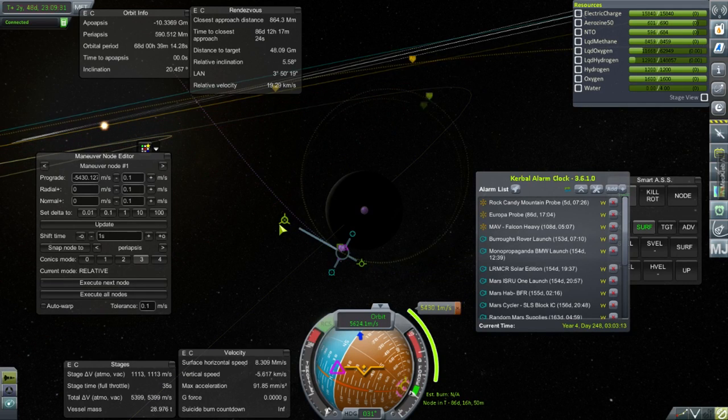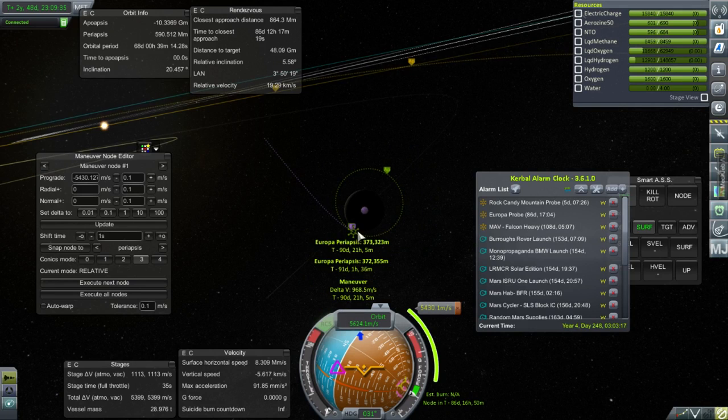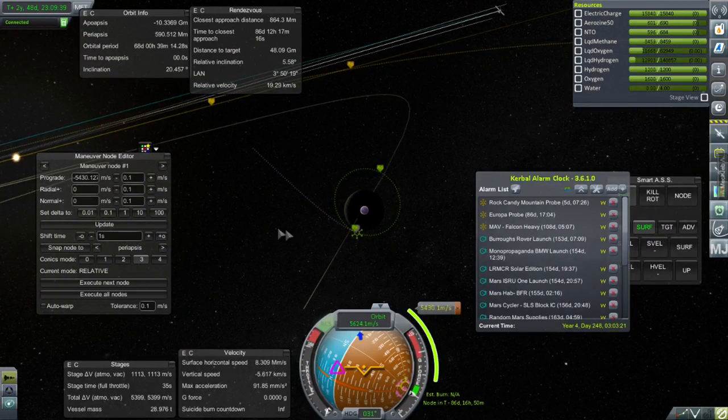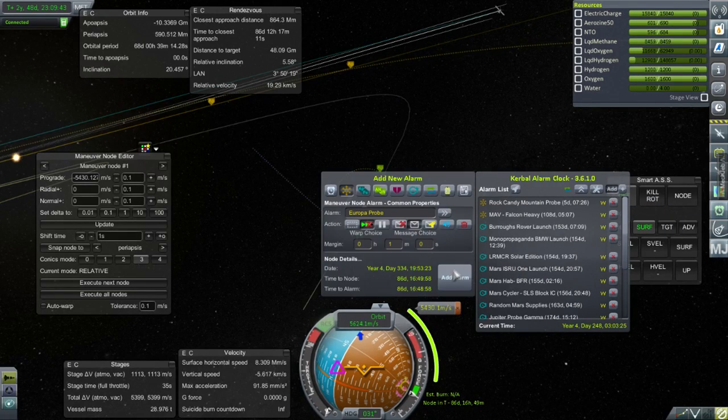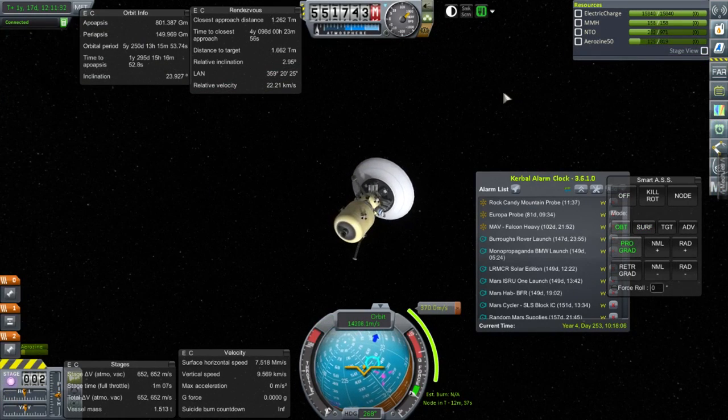There is a locked tank I didn't realize initially when I started streaming, but then I figured out that I had a locked tank to use, so I have more Delta V than is displayed. It'll take about 5,400 m/s to do the initial burn at Jupiter and then another 2,000 or so to get into orbit around Europa — less than 2,000.